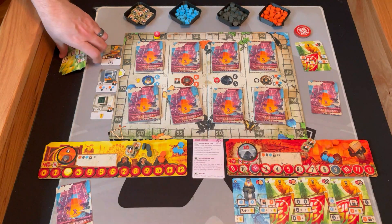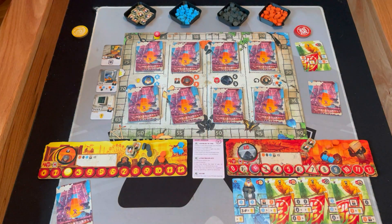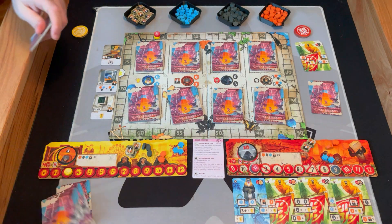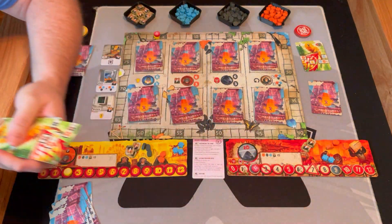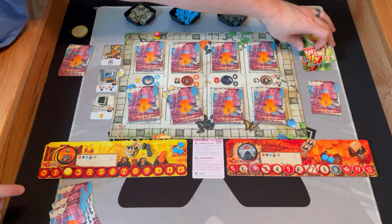Now we're going to phase three — resting — so these get discarded. Draw four new ones again. If you can't draw you will shuffle, because this is what's known as a deck-building game. You're acquiring new cards, putting them into your deck, and eventually being able to use them. This player will discard as well — they have two cards.